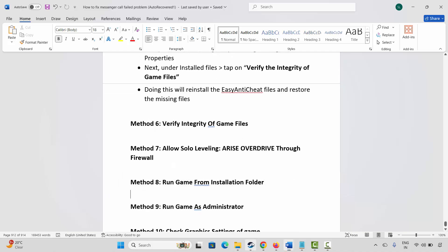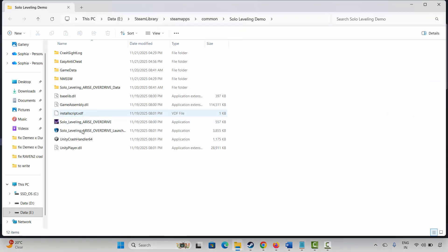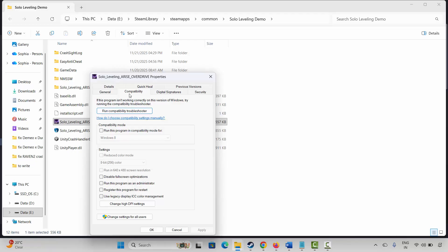If not, the next method is to run the game from the installation folder. Go to Steam, select your game under Library, right-click, Manage, then Browse Local Files. Select the game application and double-click it. If it doesn't open, run it as administrator: right-click the application, Properties, Compatibility, and check Run This Program as an Administrator. Click Apply and OK, then launch the game.